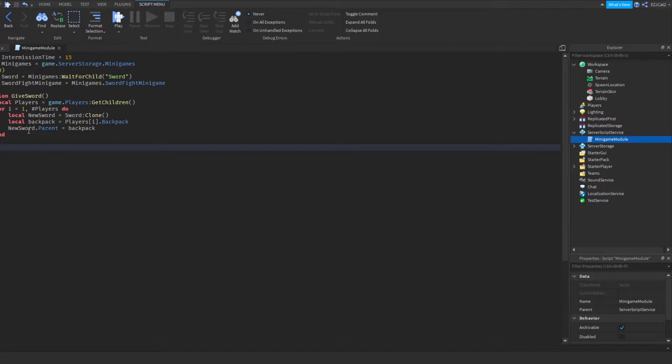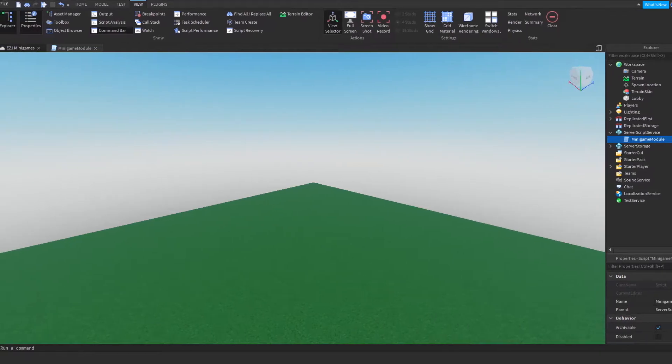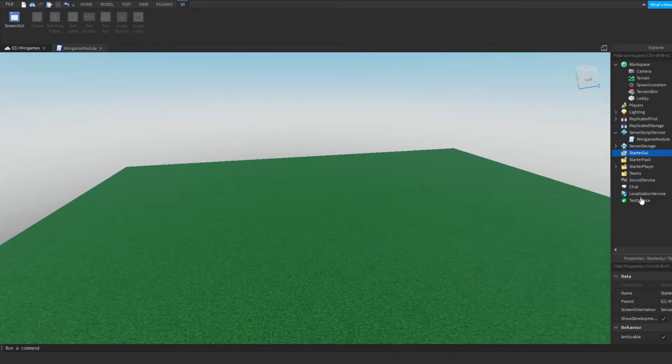So I'm gonna open the minigame module, which is not a module script, but it should just run all the minigames. I need to have it all laid out. I need to wait and whatever, but if I need to add more variables I can. We're gonna need a few GUIs. So before I do anything, I'm gonna add some GUIs in.